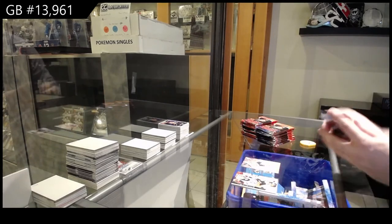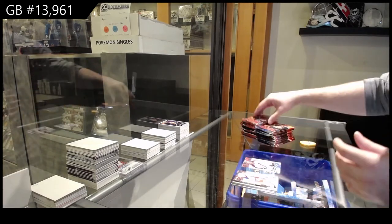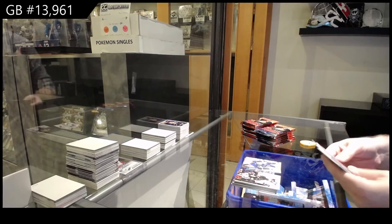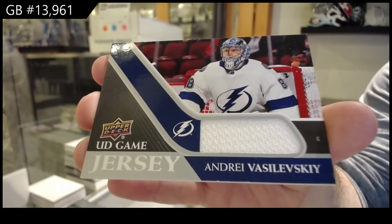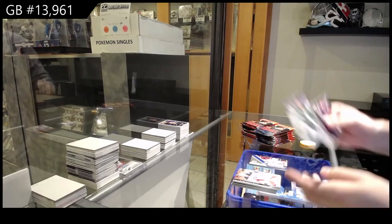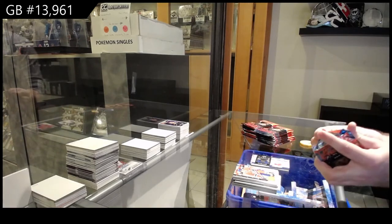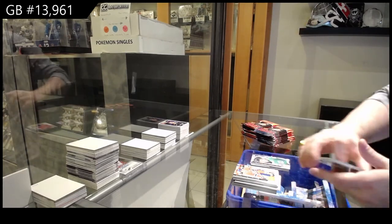Draisaitl for the Oilers. Young Guns for the Avalanche. Kucherov Tampa Bay Lightning canvas. Vasilevsky Tampa Bay Lightning. Game jersey Tampa Bay. Harley Young Guns for the Dallas Stars. Rookie retrospective for the Rangers of Kapanen. French variant of Rajula for the Dallas Stars.